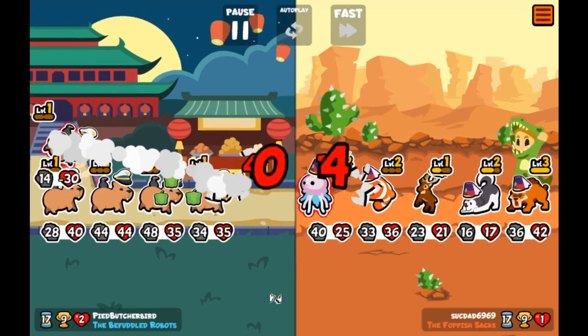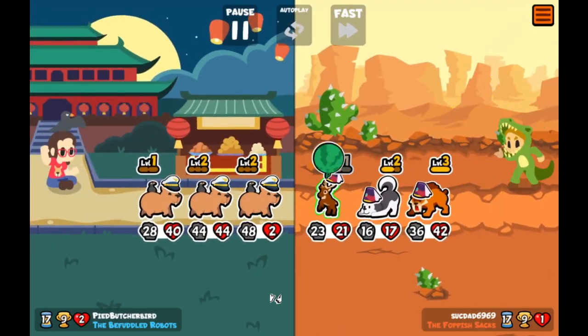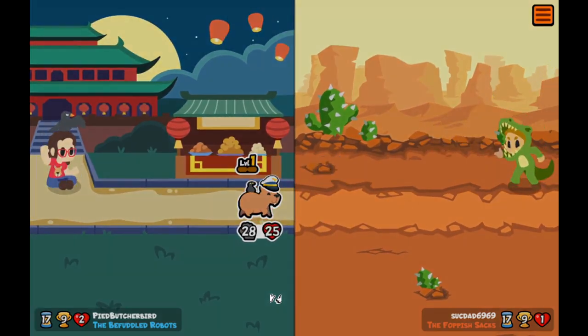Husky, on the other hand, has benefited greatly from the change to Kiwi. I think it's better than Shoebill for Five of a Kinds by a wide margin.